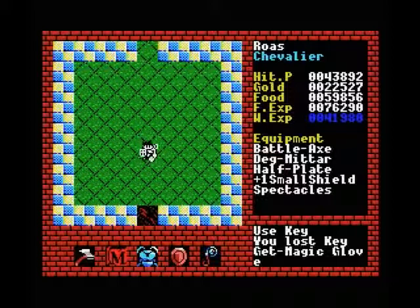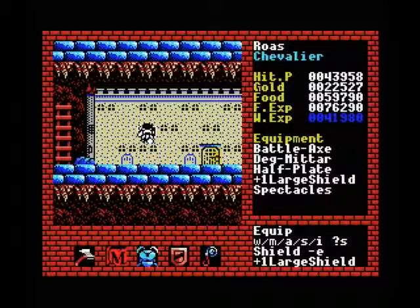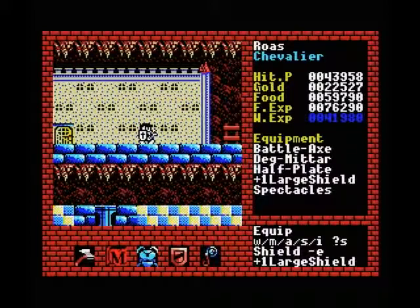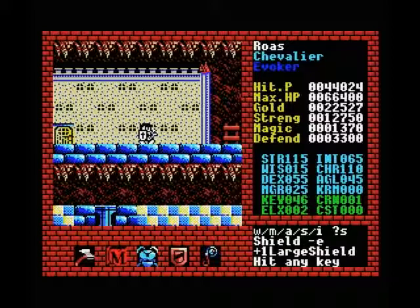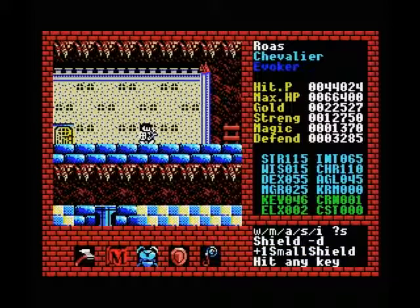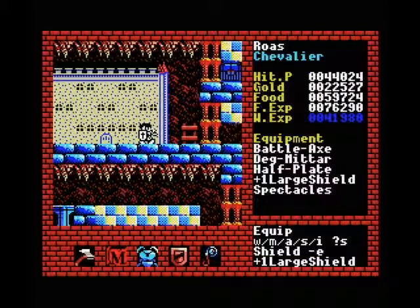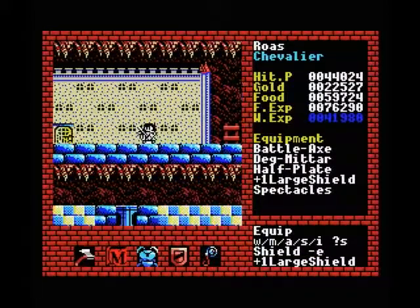I'll fill in the blank spots later. For now we've got what we wanted — we've got our bigger shield. As you can see, it also looks a lot better on our guy than the small one. Our defense is 3300 with this large shield. With the small shield it's actually almost the same, just because we built up quite a bit of experience with our small shield and nothing with our large shield yet. That'll get a lot better as we progress.